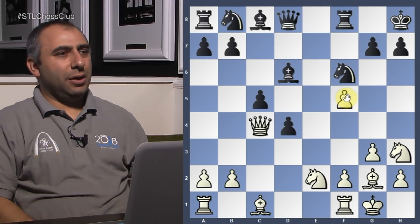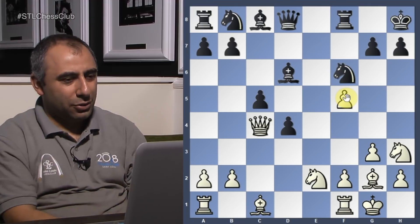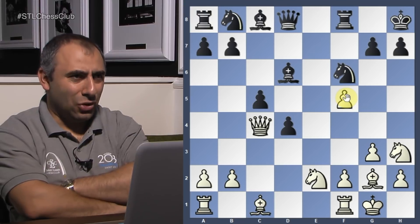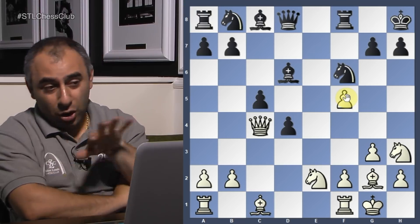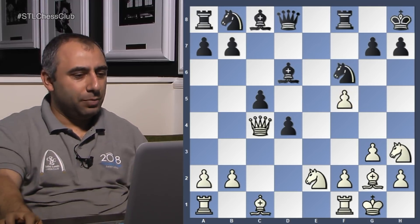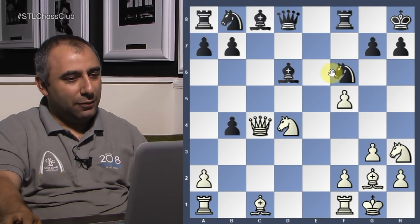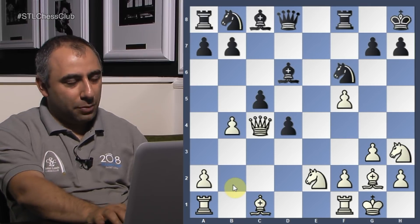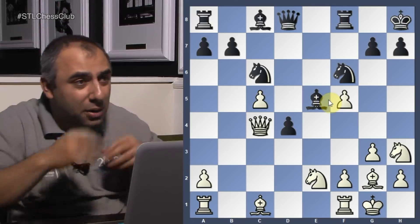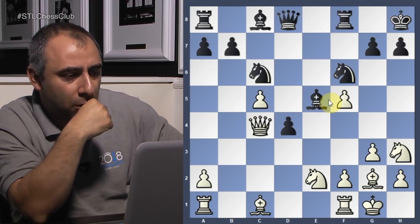My opponent played knight g5, which is a very logical move. But here he had a very powerful move — doesn't d4 look interesting? It's actually very strong; this is what I was afraid of. I would go for this if not b4. B4 is an extremely strong move here — the point is I cannot play b6, I'm losing a pawn. Knight g5, knight e6, bishop b2 — it's just very bad for me. I have to play knight e6, takes, and bishop e5. Some complications — white is better, but not so simple.